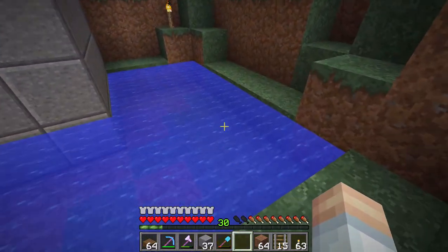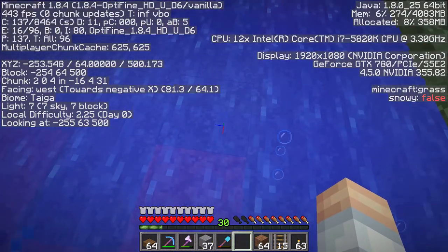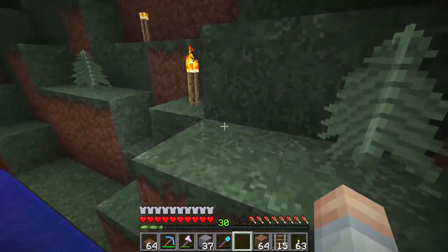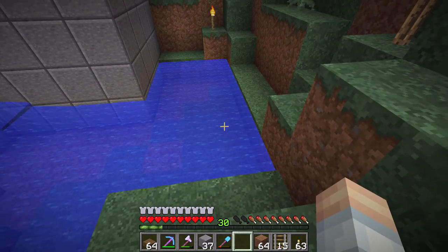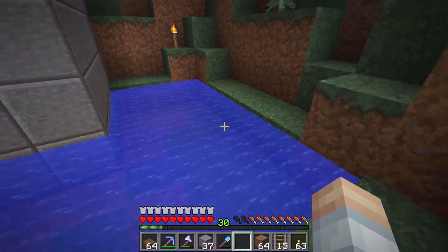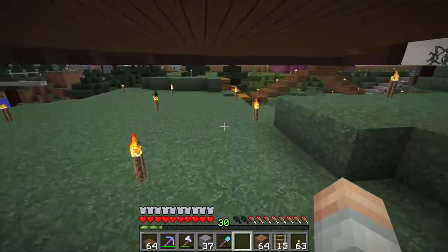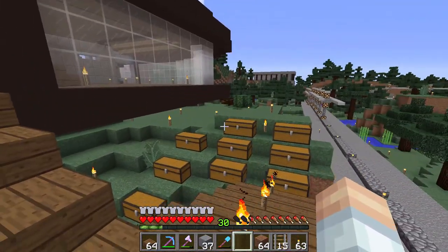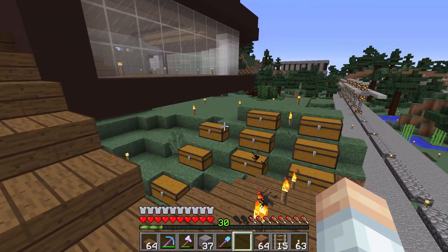We need to get a little bit below level 63 — you just have to put the F3 screen away. I need to find out which level in the elevator is just below maybe a couple below 63, and that's where we're going to put the temporary storage. Let me get that dug out, move everything over, and then we can begin work on the landscaping.